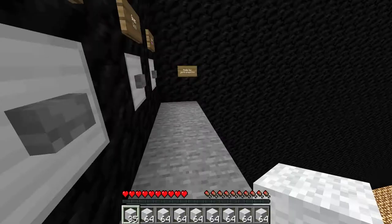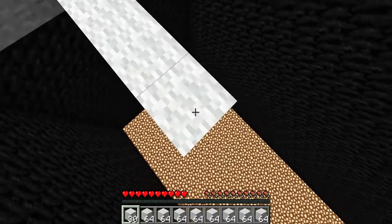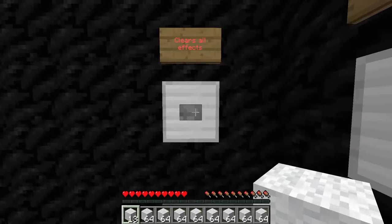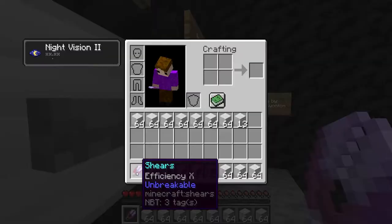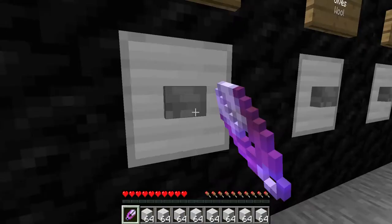Something else I added to this map were jump and speed pots. Just hit the buttons over here to apply them. I always had a hard time building way up with jump boost, so this really saved me. This button over here will just delete your jump and speed effects — it will not delete your night vision if you have that, so you don't have to constantly reapply that.